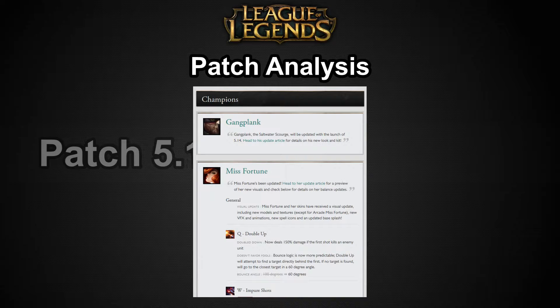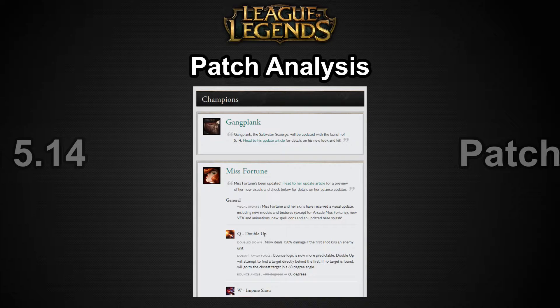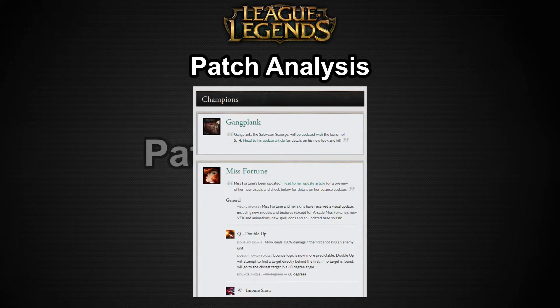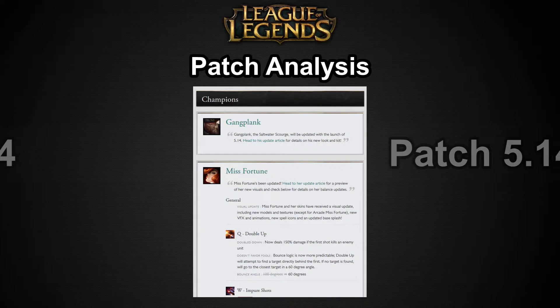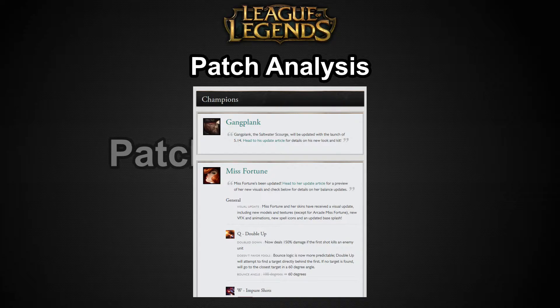His new passive is a lot cooler than the old one. Previously, his passive was either really terrible or really oppressively strong in other cases — the latter because he could stack it using his Q, Parlay. With this new version, he actually has to auto-attack to trigger it. He can't use his Q to trigger it, meaning his threat in melee range is actually increased while his Q poke is a little bit weaker now.